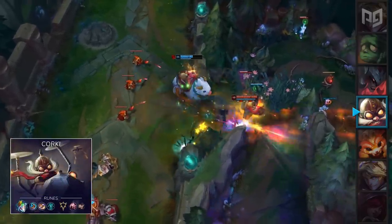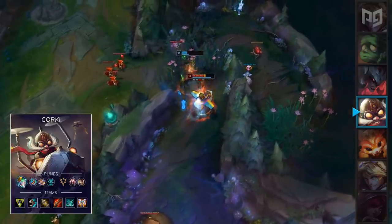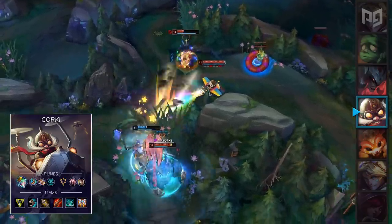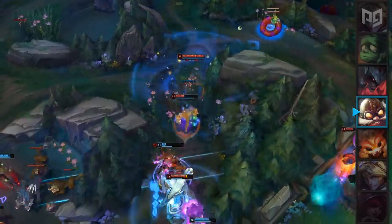For runes, you'll want to run Omnistone, Magical Footwear, Biscuit Delivery, Cosmic Insight, Presence of Mind, and Legend Alacrity. For items, you're going to want a standard Corki build with Triforce, Sorcerer's Shoes, Infinity Edge, Rapid Fire Cannon, Phantom Dancer, and Guardian Angel. That will do the trick for most games.